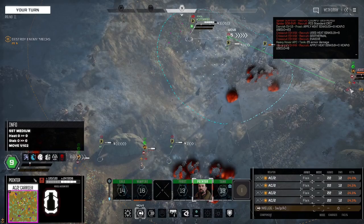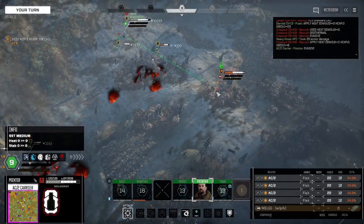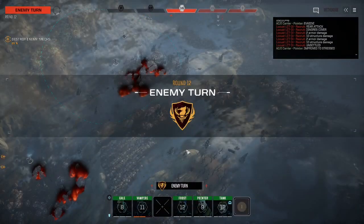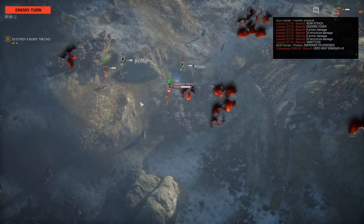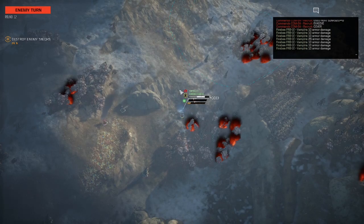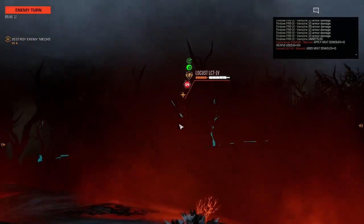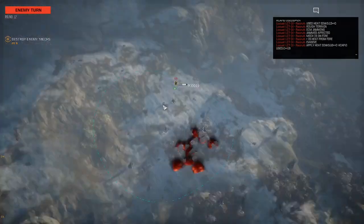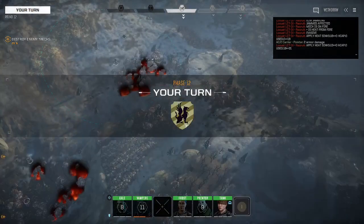AC-2 Carrier — can you get a nice rear shot on the Locust without hitting the Whitworth? The AC-2 Carrier improved to Stressed. Oh boy, I'm gritting my teeth. Bunch of armor damage on the Firebee. There's no way, after taking this amount of damage in a mission like this, that we could take another mission in two or three days. We're just going to have to abandon the campaign. It's unfortunate, but we learned our lesson.